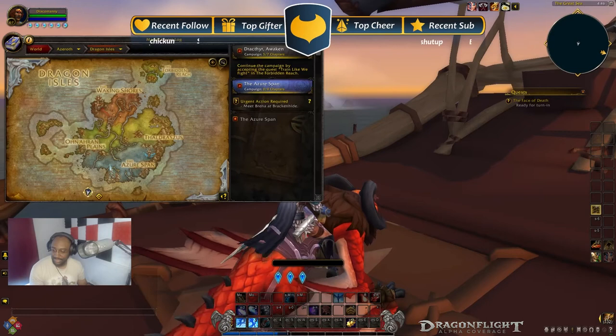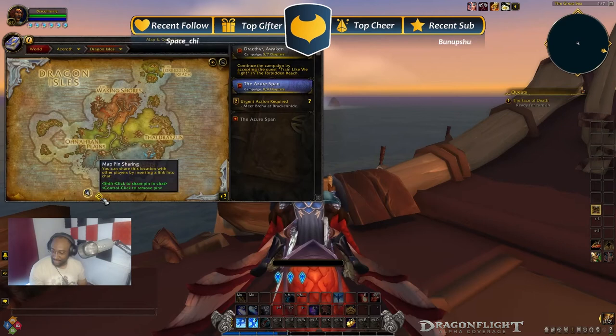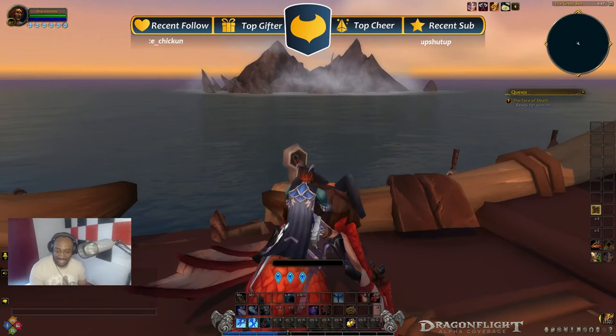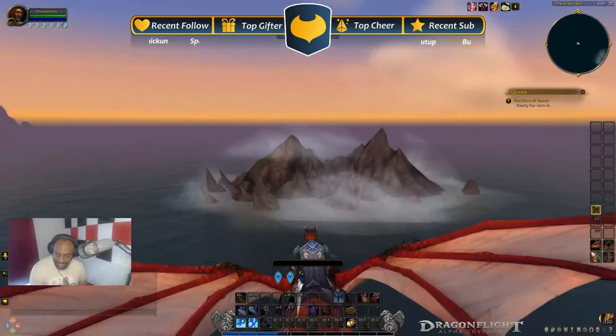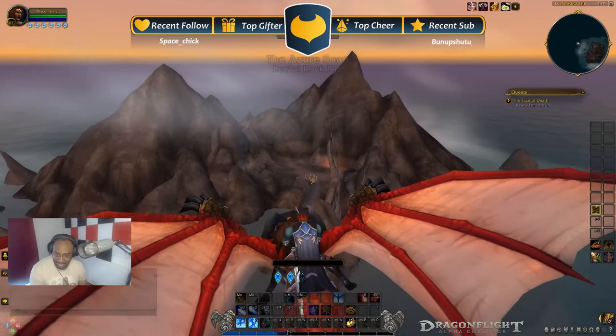I'm back, and this time I am off the coast — almost off the map of the Azure Span itself, for this little island. I forgot where it was exactly, but it is actually visible on the map. It's a small little dot there; I actually thought that was dirt on my screen. This is beyond the fatigue wall, so if you were to try and fly out here, you would probably just die from fatigue. But if you let the turtle take you, you can get here.